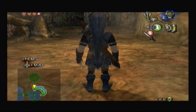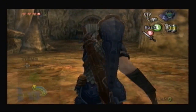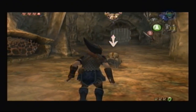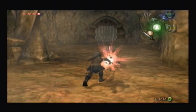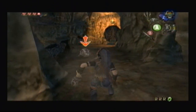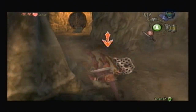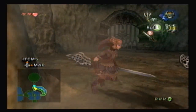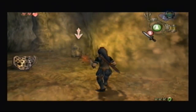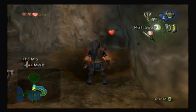Hey everybody, this is Noah Glitzer from LegendZelda.net. The last video we left off right after I beat the mini boss here in the water temple in Twilight Princess. This part of the segment will be taking you through the boss key and going right outside of the final boss of this dungeon. I have a special guest commentator again — he goes by FlamingBlue and he will now introduce himself.